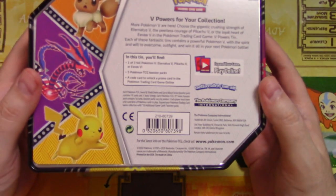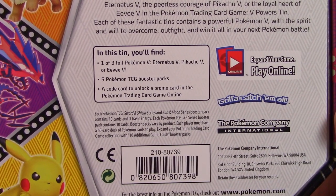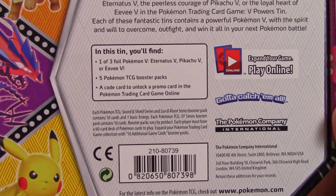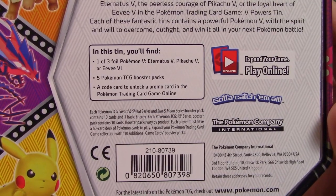This is what we get in the set: one of three foil Pokémon V cards — Eternatus V, Pikachu V, or Eevee V — five Pokémon TCG Booster Packs, and a code card to unlock the promo card in the online game.